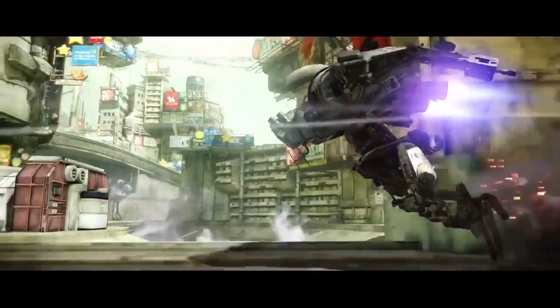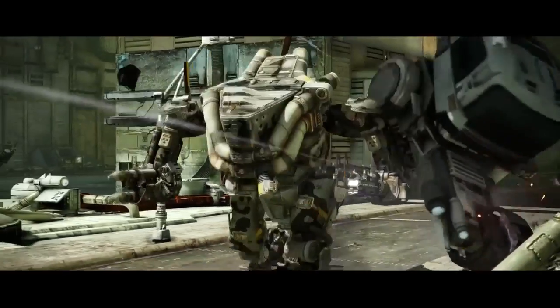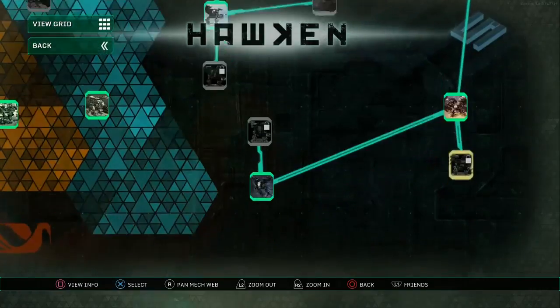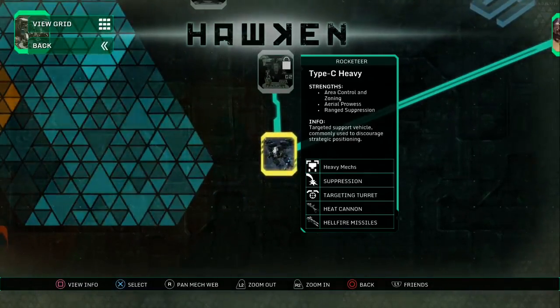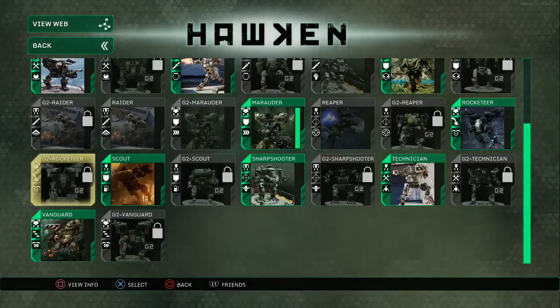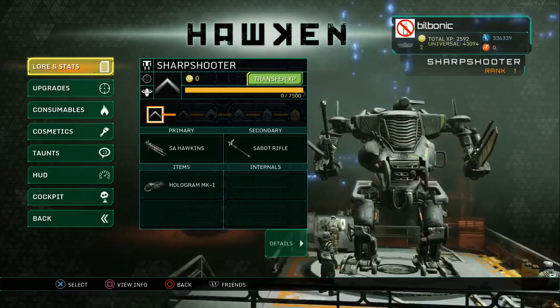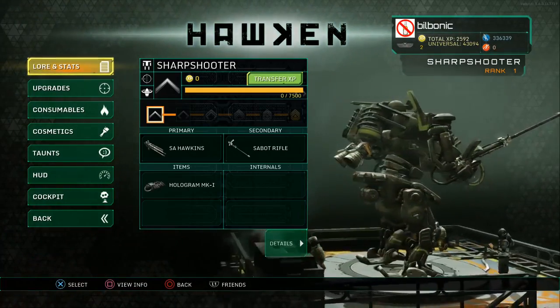With the mechs, you couldn't really tell which mech went with which corporation, so one of the things we've created is a new mech web, as it's called. It allows for better explanation of which mechs came from which faction, and it gives a better sense of how to progress through all these mechs. We've still kept the original grid-based representation of all these mechs together because they're really pretty cool to see — there's some amazing artwork, some amazing machinery.